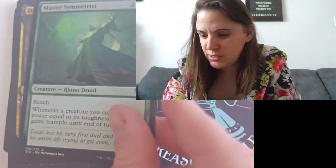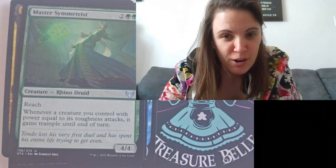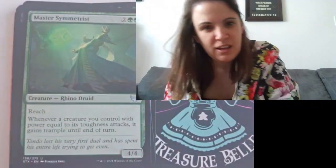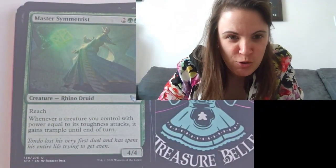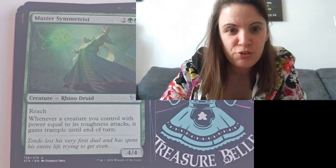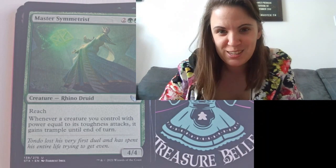Master Symmetrist. What do we got here? A Rhino Druid. Reach — whenever a creature you control with power equal to its toughness attacks, it gains trample until end of turn. I actually have this card in my deck as well at the moment.